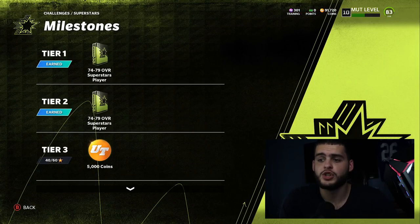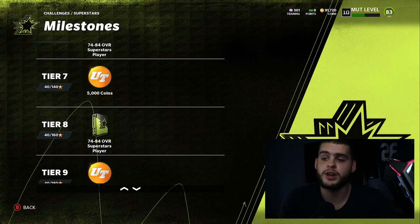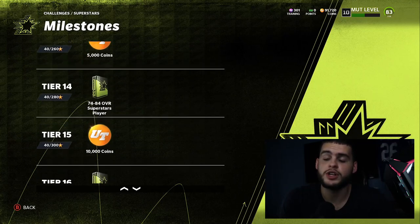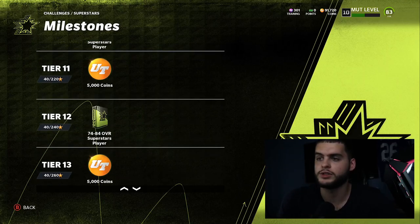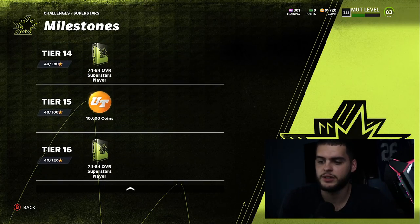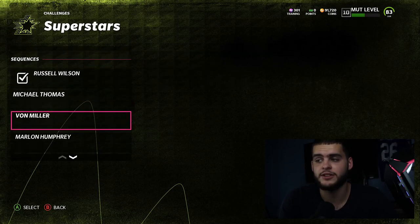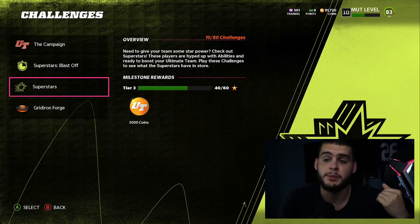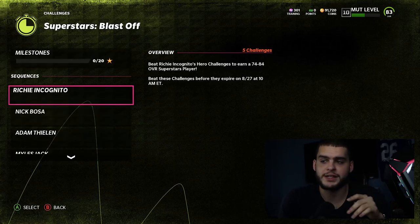Go to the Superstars solos first — you can get a bunch of 74-to-79s which you trade into the exchange sets to get low 80s, which you can then trade up to high 84s. Then you'd probably buy the heroes. You can do the Nick Bosa set and use everything you earn — there are about 11 players from one sequence. These are pretty easy objective-based solos. When you finish them you also earn an 80-to-84, so playing all the solos you can probably get at least one free hero, maybe two. Superstar Blast Off solos are really good as well.